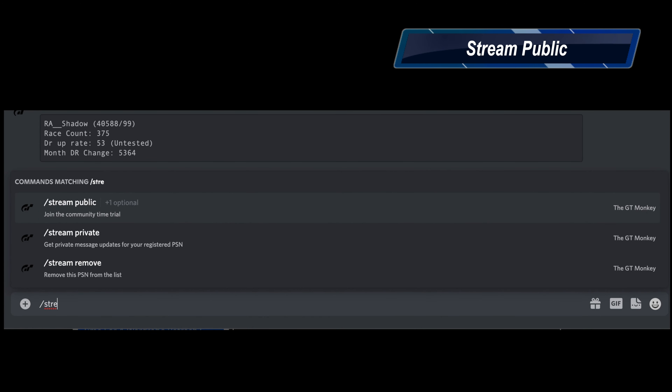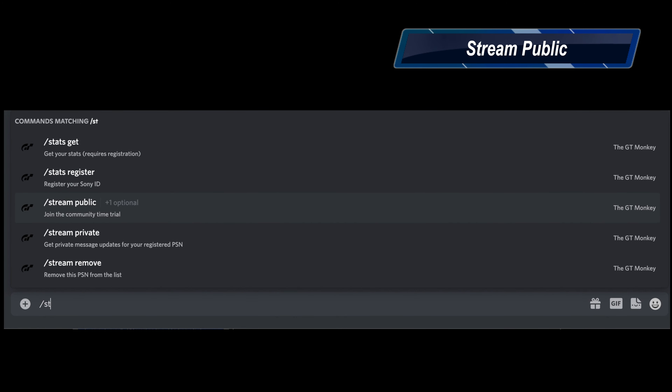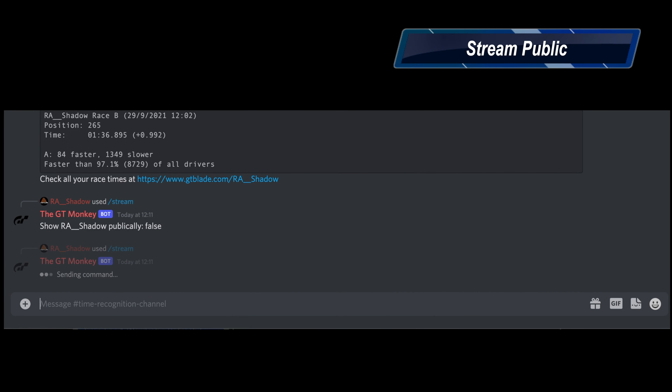Moving on to the public stream — on a Monday we do a community time trial. If you would like to appear on that list as we go live so we can follow how you're doing, just come in and do 'stream public' and you'll see it says true or false. True means you'll appear on the site when we're streaming, and false means you won't show.